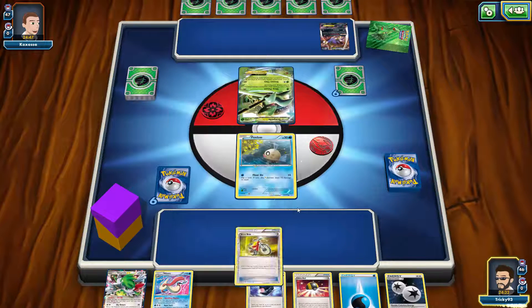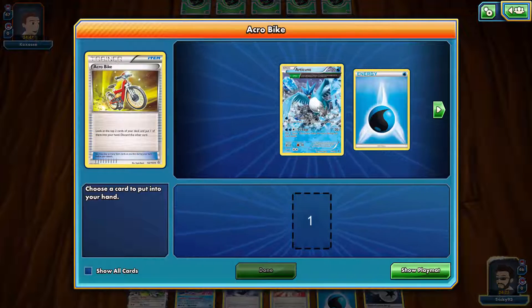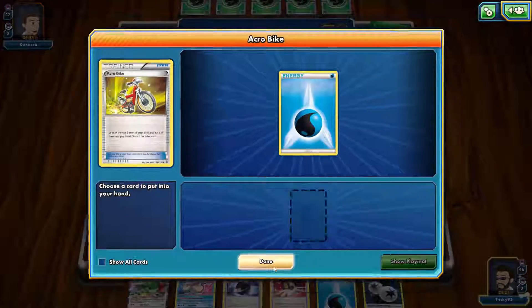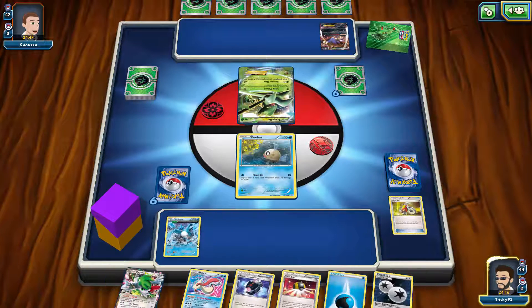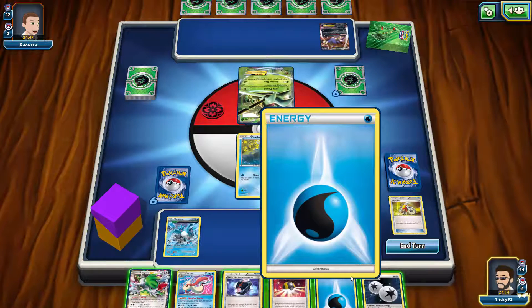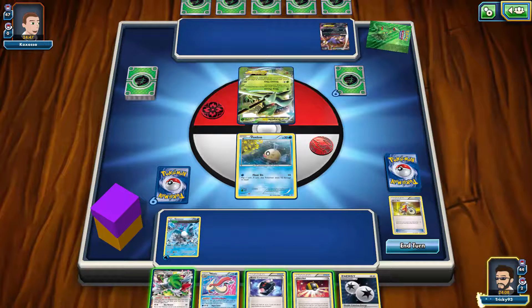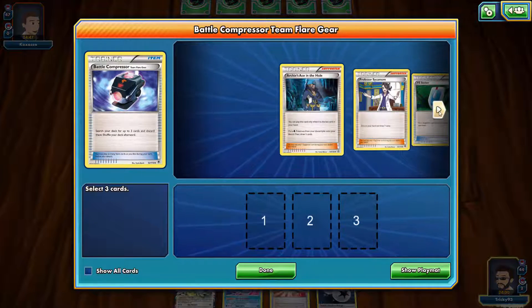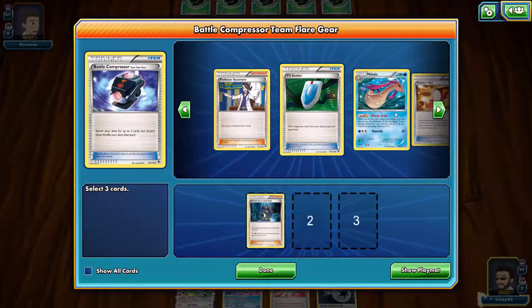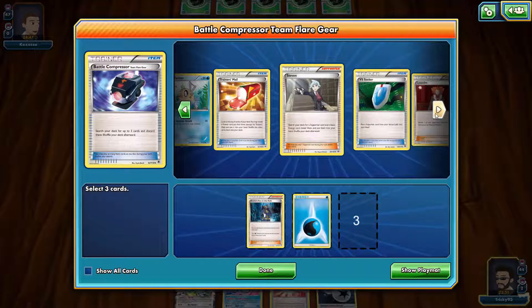I'm going first so I'll use Acro Bike - two cards, one to the discard pile. I'll bench him, may as well start setting him up. Discard the energy - need to discard the energy so it's all good. Forgot what his first attack does - it's a sleep one, puts him to sleep. I'll use Battle Compressor. Maybe Archie's Ace in the Hole? No, no, keep him there. If you get a VS Seeker you go - then two energies. Maybe one Swampert, one energy, and one Archie's Ace in the Hole.